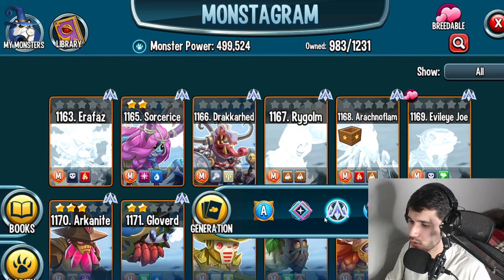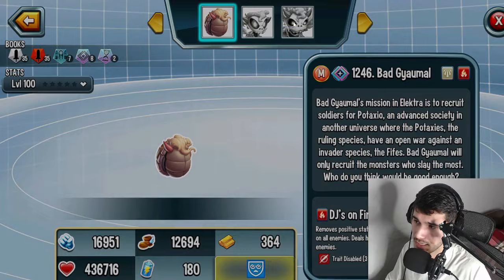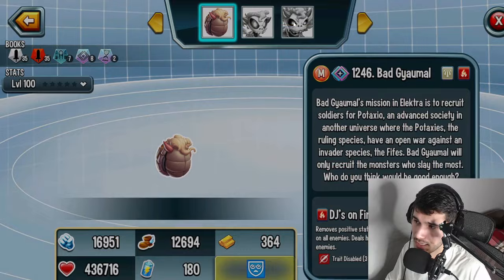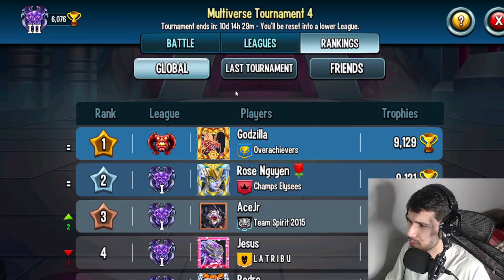Is this monster worth it? Let's take a look at the traits first of all — traits actually make a huge difference in monsters. This is a fire monster. We have resurrection block which is really good. These other two traits aren't really the best, but I really like the resurrection block. That's awesome because Ural is so meta right now on PvP — I guess they're trying to kind of take it down.